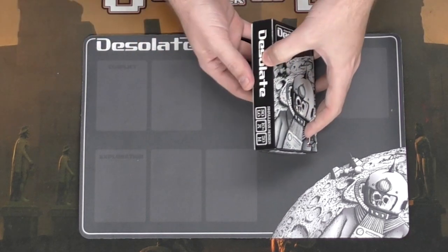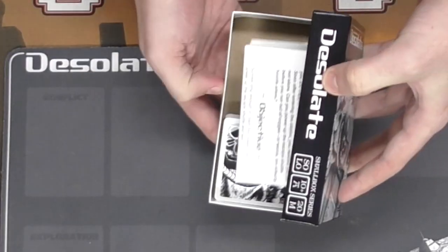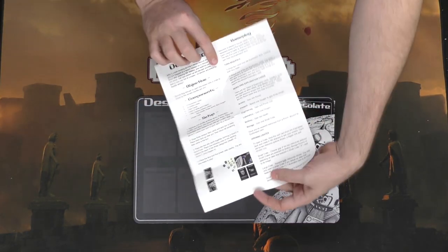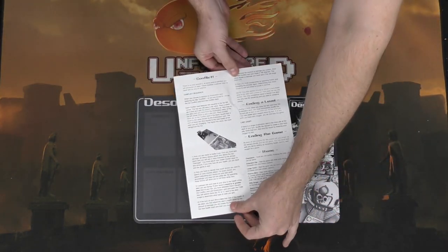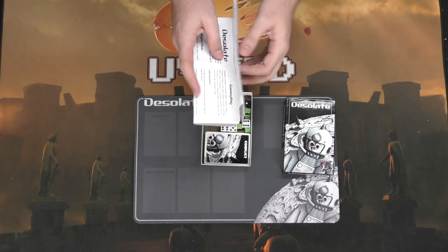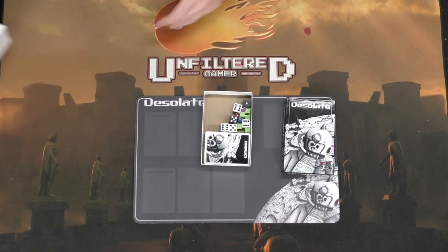Let's get this box open — there we go. It's going to come with the rules to the game, which are rather simple to understand. It comes with a front and a back, along with how the cards work and of course how to end the game. Fairly simple stuff.